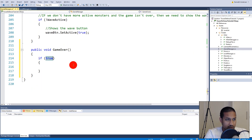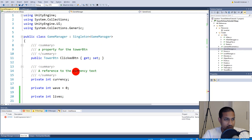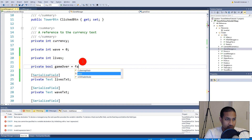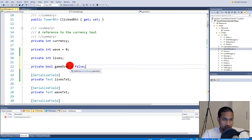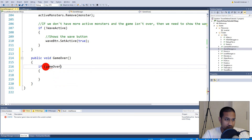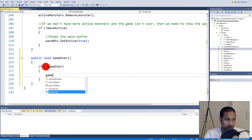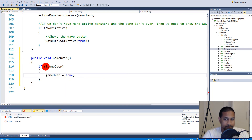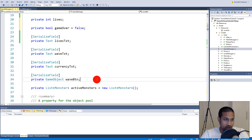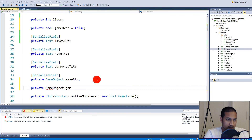Down at the bottom of the script, add a public void GameOver function. We also need a boolean - go to the top and add a private bool called gameOver set to false, so from the start the game is not over. Inside the GameOver function: if it isn't game over, then set gameOver to true. We also need to show the game over menu - add a private GameObject called gameOverMenu at the top.